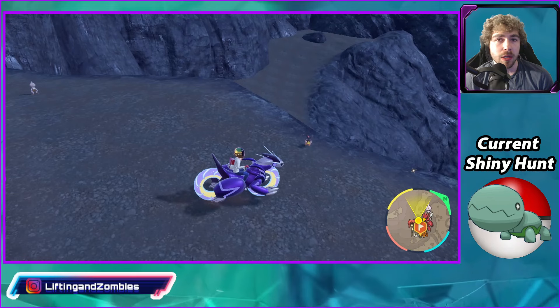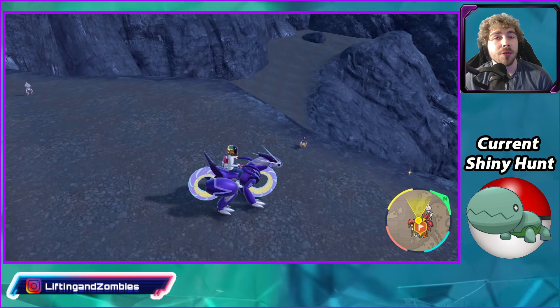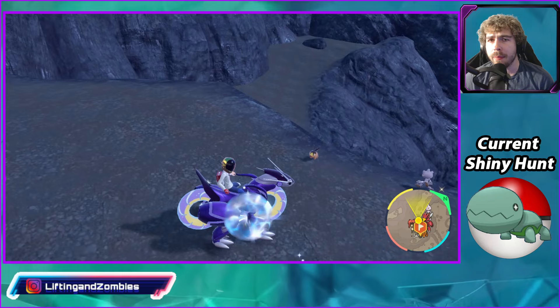I don't have a sandwich activated right now, so if you're just looking for a quick Dex entry, come here and you will find Tepig all over the place. But if you want to find the shiny as quickly as possible, then making a sandwich is your best option. Let's go make that sandwich right now.